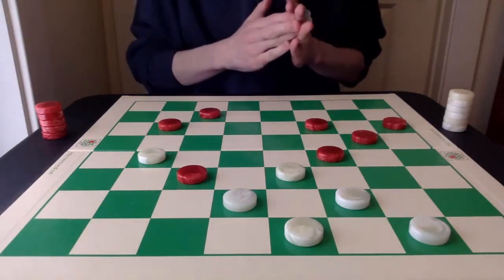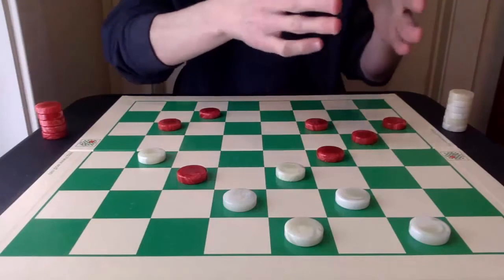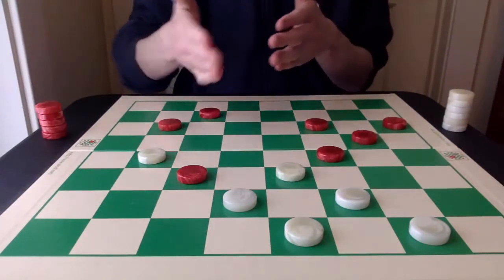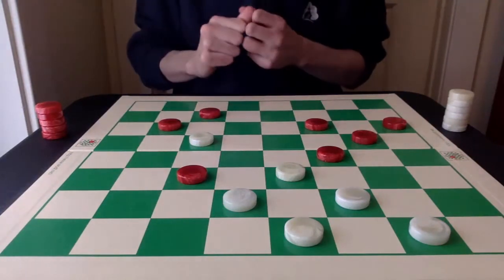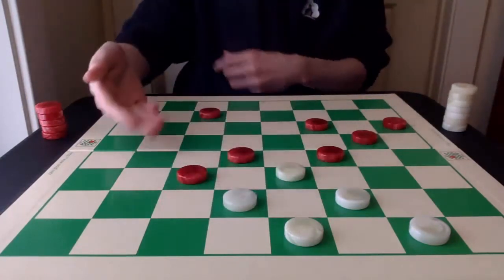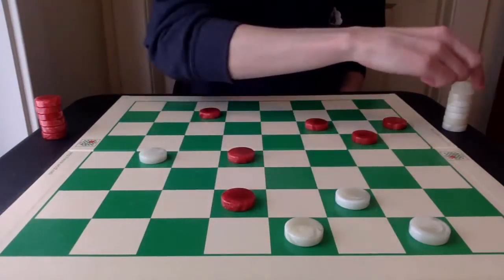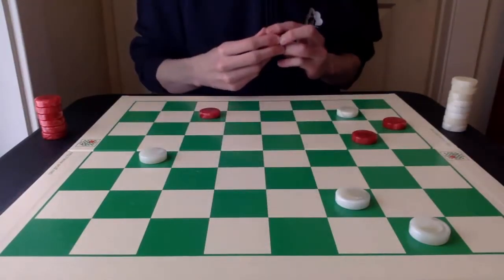Maybe some of you can see this at this point. This is what I like to call a single corner Brooklyn. Most Brooklyn tactics are formed on the double corner side and are instrumental in the early formations taking place in the double corner. But here it takes place from the single corner. 17-14 next, then the jump, and now taking this capture. And then we have the triple jump, with white being a piece ahead and winning the game.